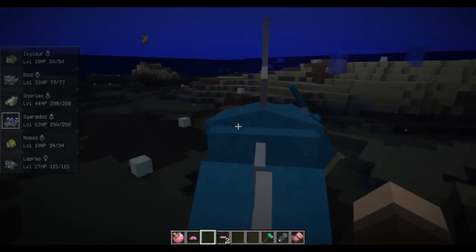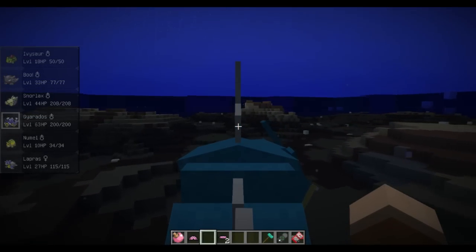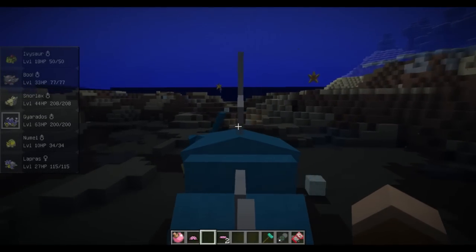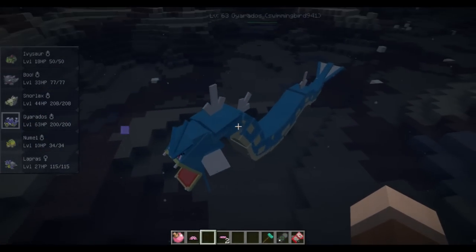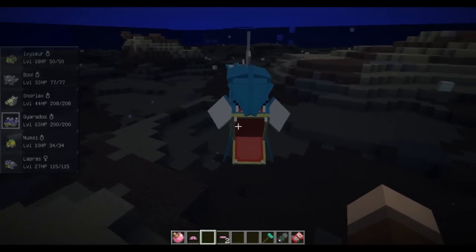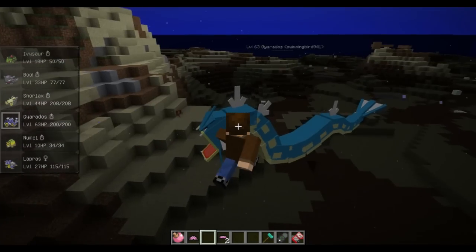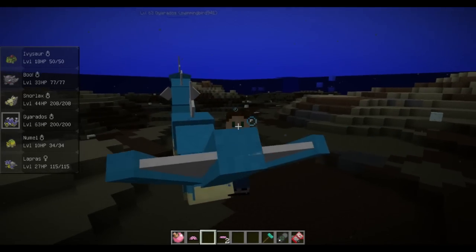Right now, riding only allows you to move horizontally, so if you're playing in survival you're going to drown doing this — you want to make sure you're on the surface. But in the future they're going to add the ability to jump over blocks, and also to fly eventually with Pokemon, so you could be flying on your Charizard. That's a good reason to choose Charmander as a starter, although Bulbasaur was my first one. I surfed on a Lapras before, and this Gyarados — look at the scale of this guy compared to me.